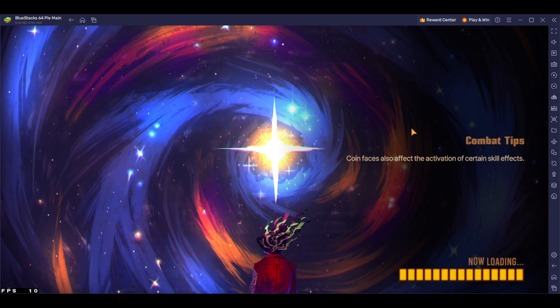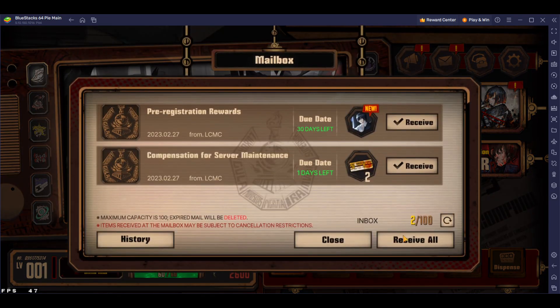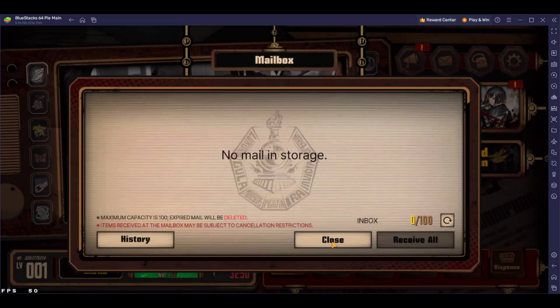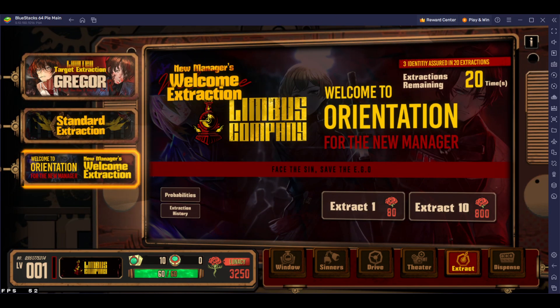You get 52 rerolls at the beginning just by collecting the mail. I just skipped all of the tutorial and now I can already do pulls, collecting all the compensation from the maintenance plus the pre-registration. We have 50 pulls right off the bat, and I'll talk about the banners.